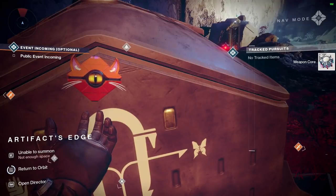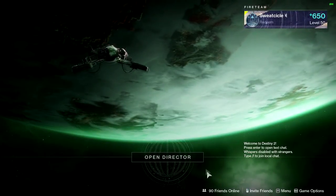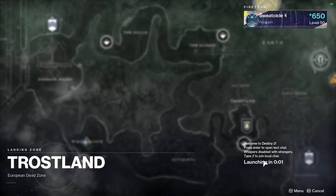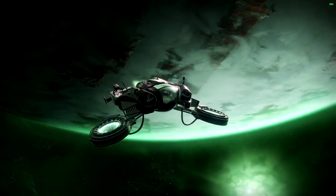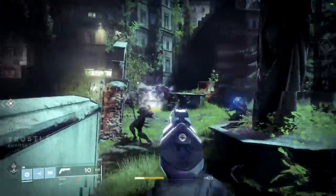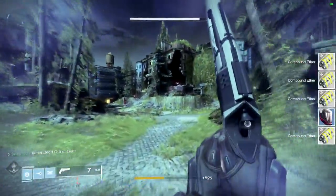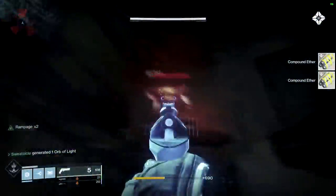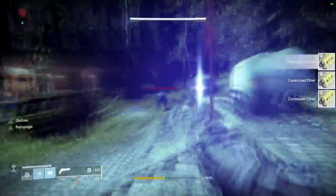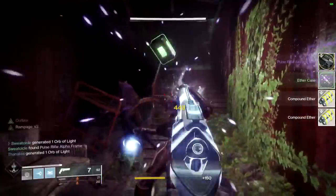Now all you need to do is go back to orbit and complete the other half, which is just killing Fallen. The best place to do this is on Earth — click on Earth and load into the Trostland, which is the very first place you'll spawn. You're just going to make laps. Usually when you look to the right there should be some Fallen. Go ahead and boop these guys, then make your way to the left, down, and around. As long as people aren't stealing your kills, it shouldn't even take a full lap.